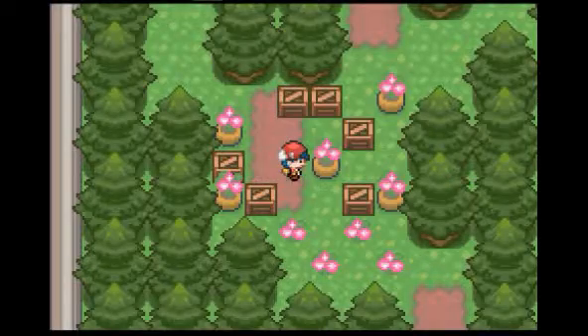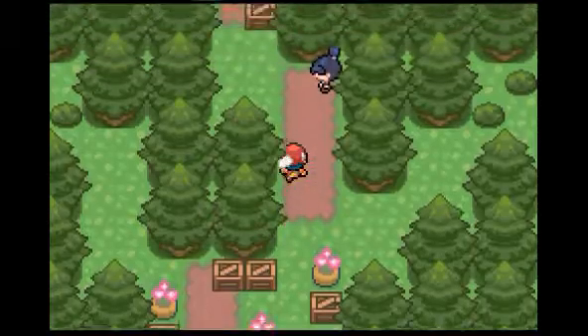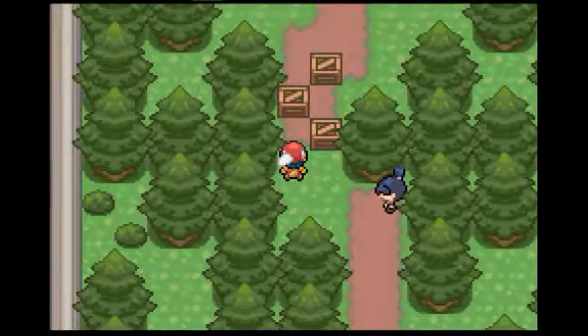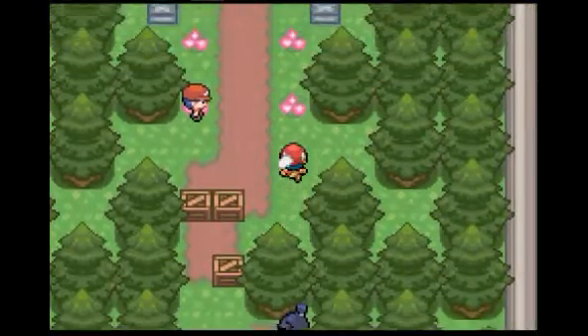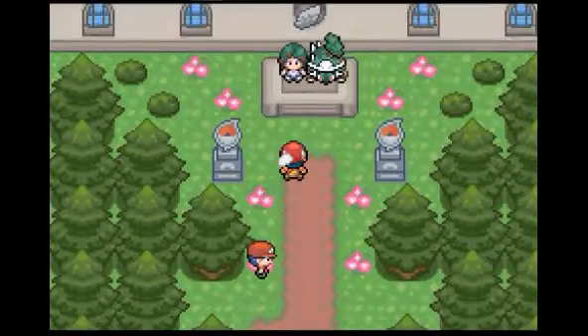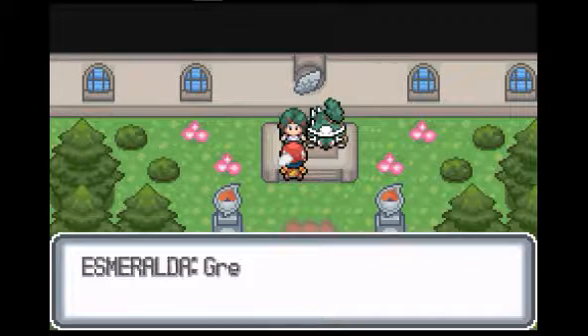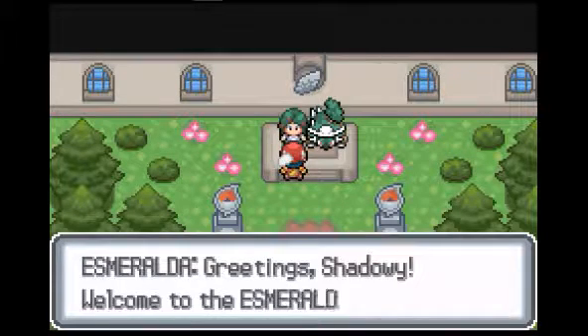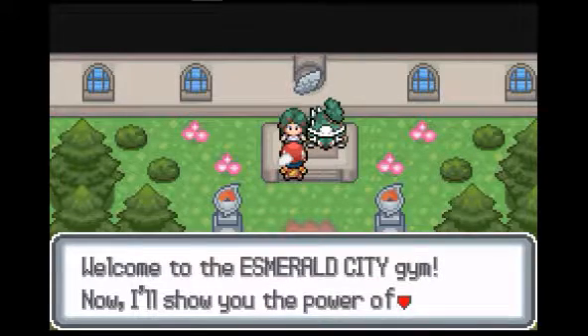Here we go. This is how you get through the pattern of these boxes — come up through here, come through here, do this, come up through here, do this, and then you're at the gym leader. So without further ado, let us beat the gym leader. Welcome to Esmeralda City Gym — now I'll show you the power of grass Pokemon in battle. Bring on Esmeralda!